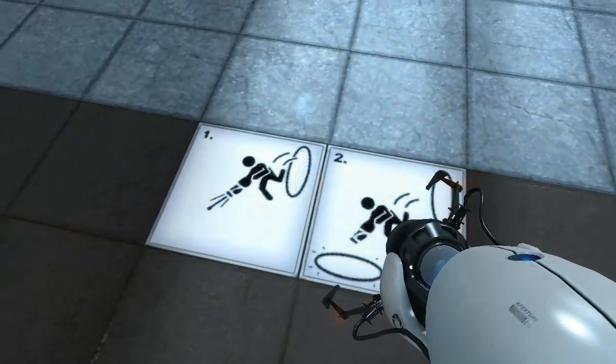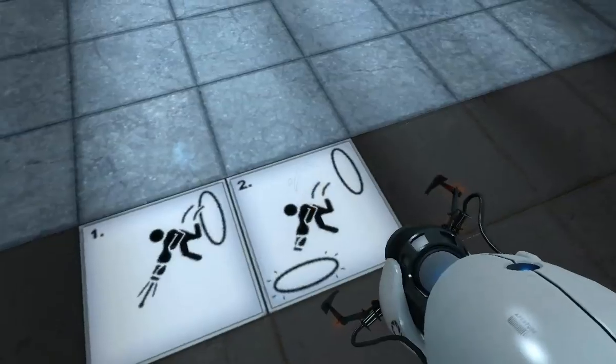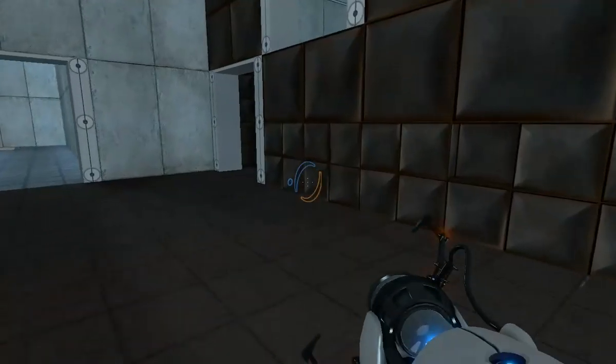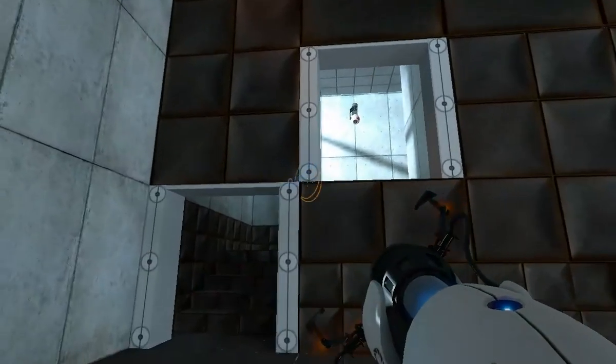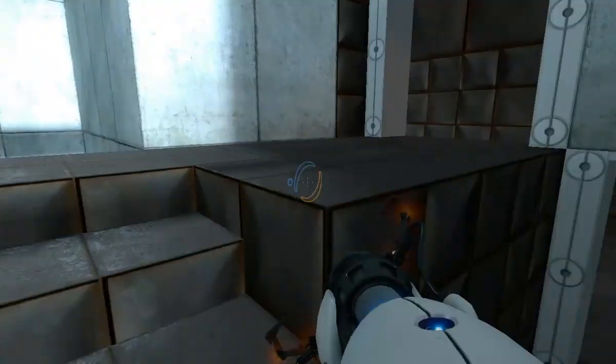So here, you're out of the portal and then you fire the gun to make a second portal. Basically these symbols are telling you exactly what to do. It's a new game mechanic that you're being introduced to, although you could have done this the whole time, of course.